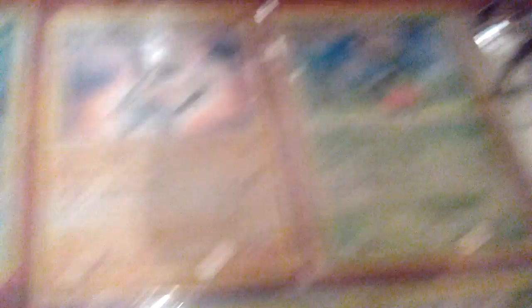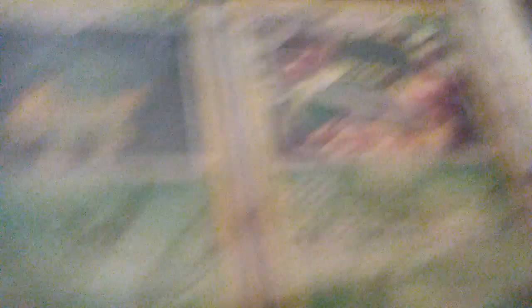Infernape from Diamond and Pearl, Hippowdon from Diamond and Pearl, Electivire, Scizor, Gyarados, Togekiss, Lucario, Roserade, Turtwig, Grotle, Torterra, Garchomp.